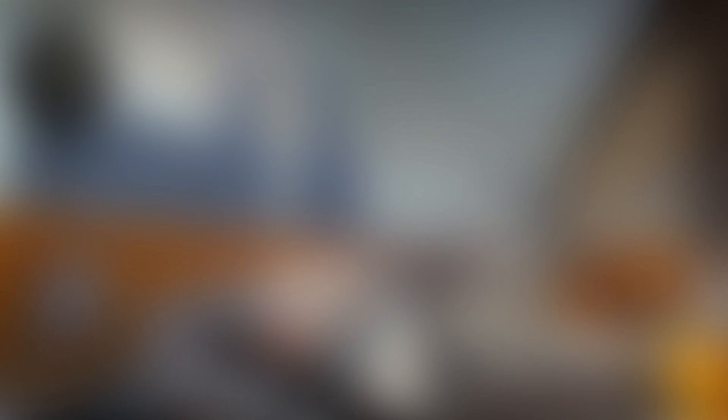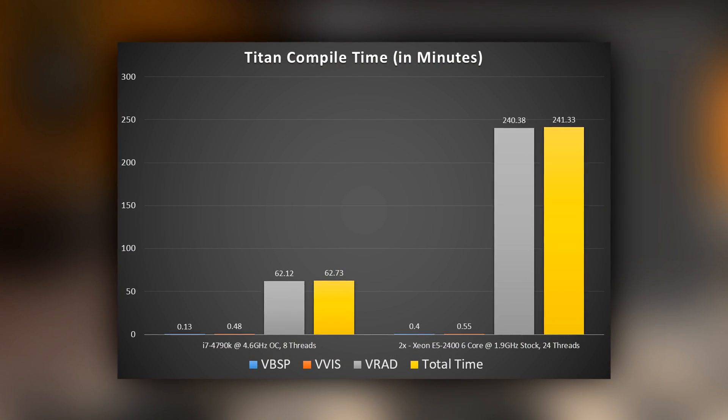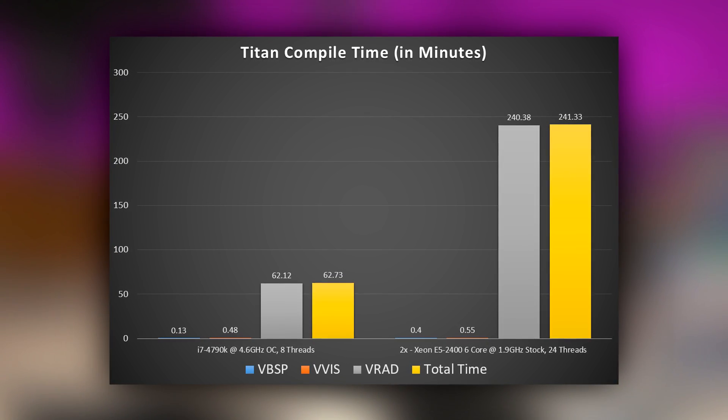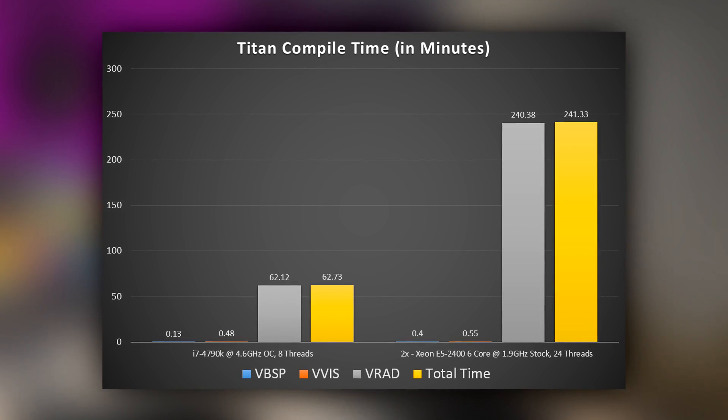So I took the then-current version of DE Titan, loaded it up on the server, started a compile, and also started a compile in tandem on my 4790K, which is what my desktop runs. I thought the server just had so much horsepower that it would at least be somewhat ahead of the 4790K, but instead I got this — somehow the VRAD compile process took literally four times as long to compile on the high core and thread count server than it does on the consumer-grade 4790K CPU.